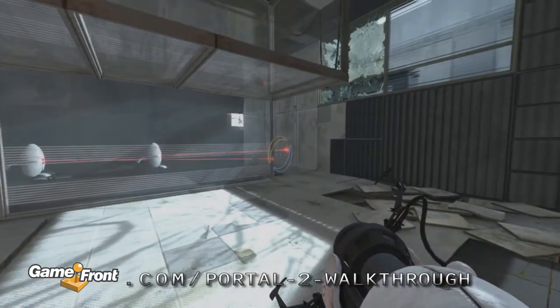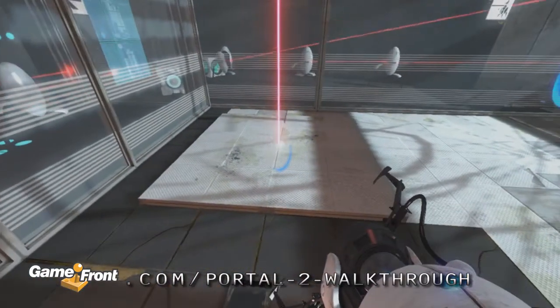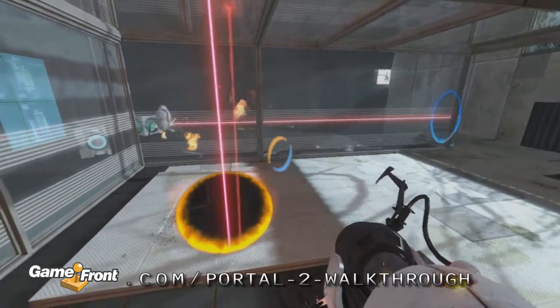It's also your first opportunity to fry out the turrets using a laser. Fire a portal onto the wall facing the three turrets, then step onto the button and position another portal so that the laser blows up the turrets.